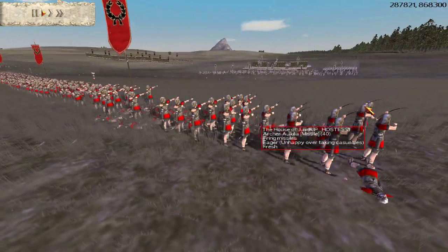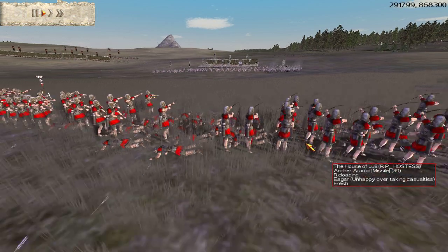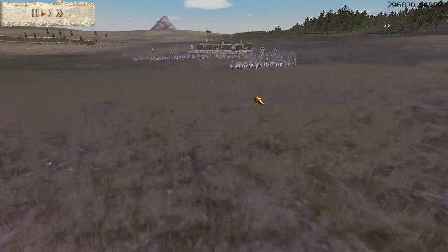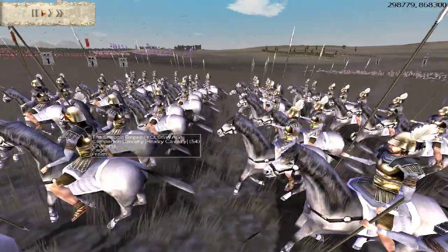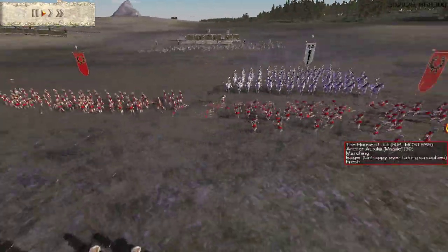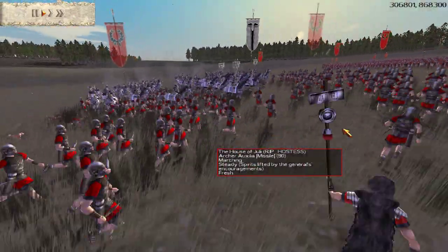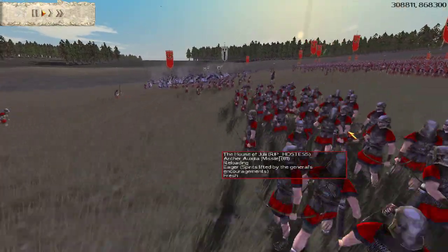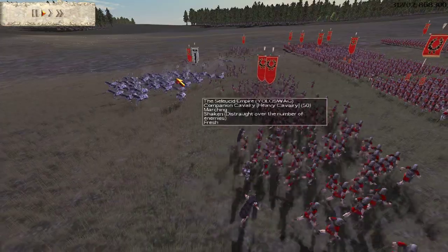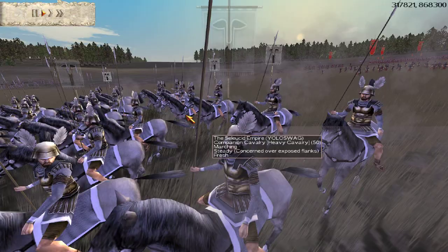They have the hill advantage and they have more armor than my dudes. So with every volley, like one guy goes down. I decide to make a risky move — I send up my faster moving Companion Cavalry to attack his skirmishing units in an attempt to disarray his army. And it looks successful. I'm probably getting a ton of kills, and these guys barely took any casualties.